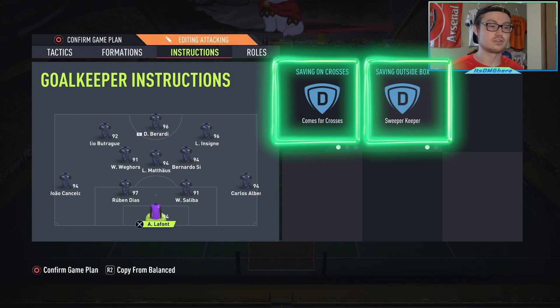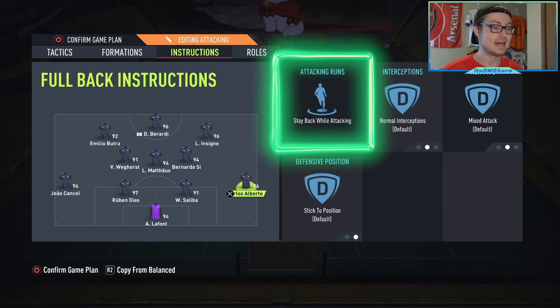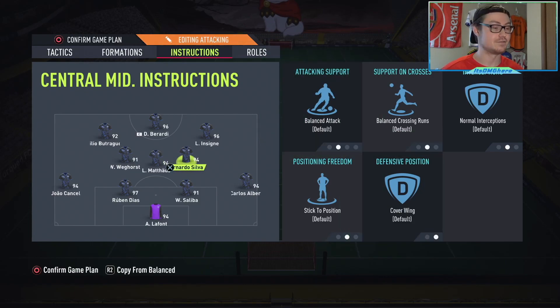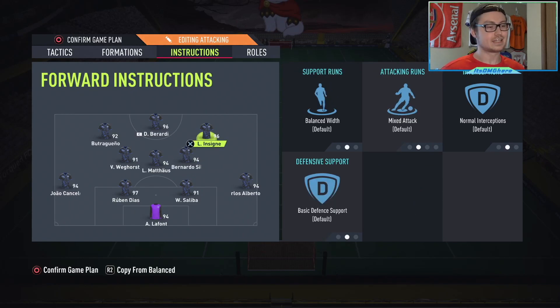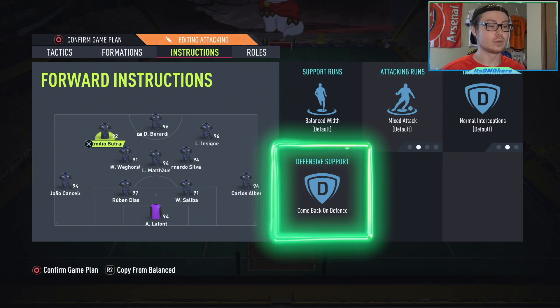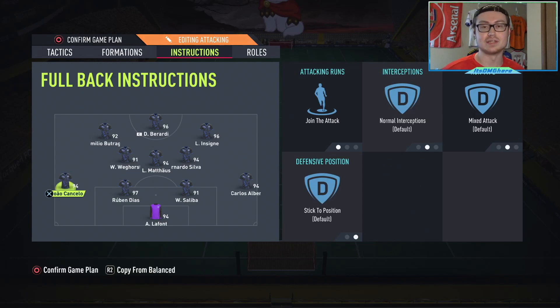For the instructions: the goalkeeper is on comes for crosses and sweeper keeper, the center backs on default, the right back on stay back while attacking, and the left back on join the attack. The left center mid is on cover center, the central center mid is on stay back while attacking and cover center, and the right center mid is on default balanced. For the attack, the right forward is on default balanced, the central striker is on stay central and target man stay forward, and the left forward is on come back on defense, most likely to cover the left back who is joining the attack.